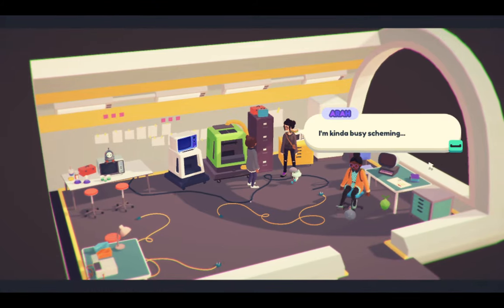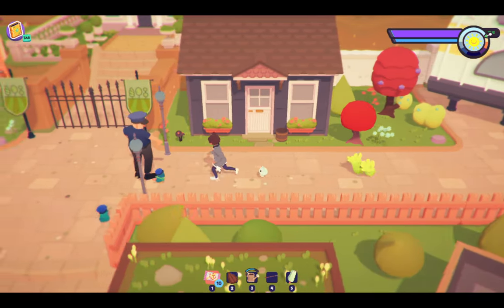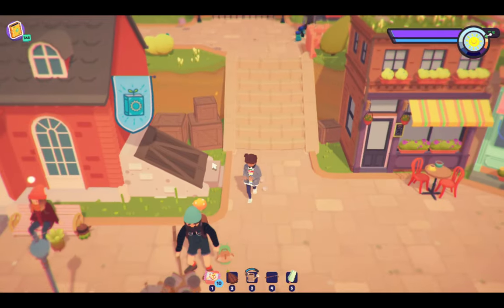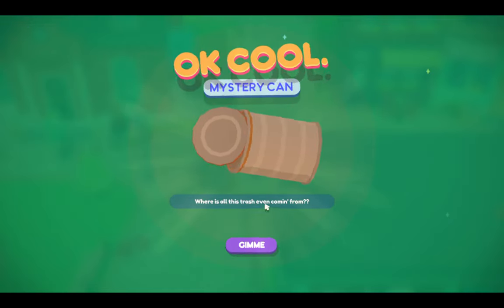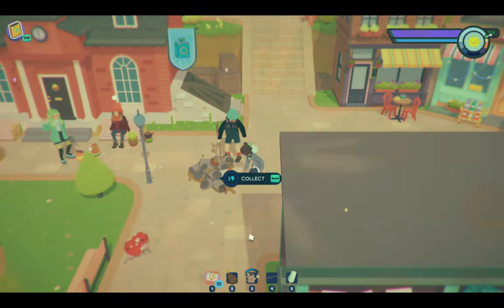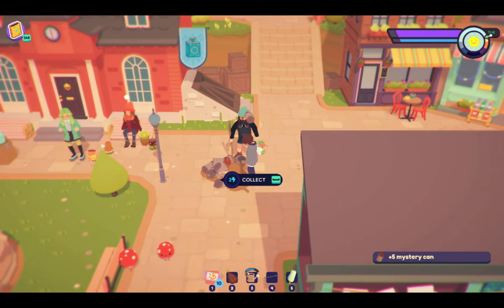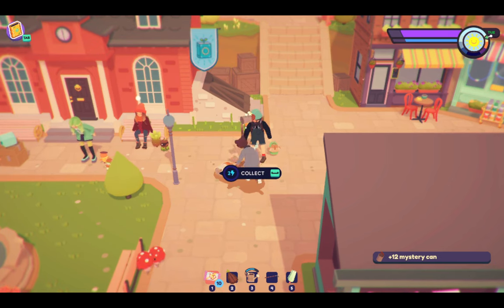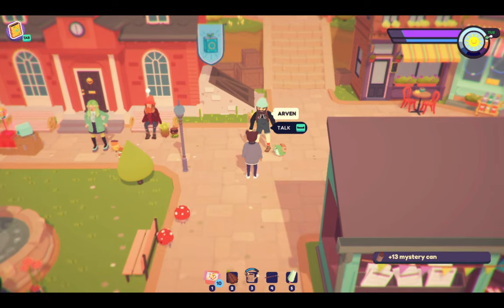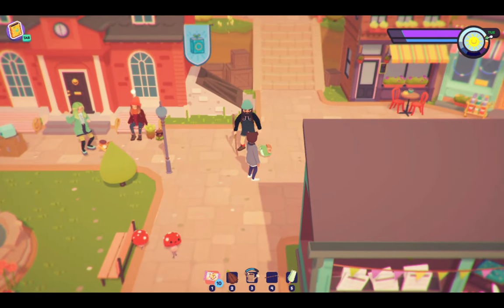That looks like a learnery — is that a clubhouse or something? What's this — why is there so much trash here? That's littering! Let's collect all of these mystery cans so that no one litters here. Littering is bad. There we go, we collected all the cans. Who are you? You're Arvin — 'I'm currently in between world views.'